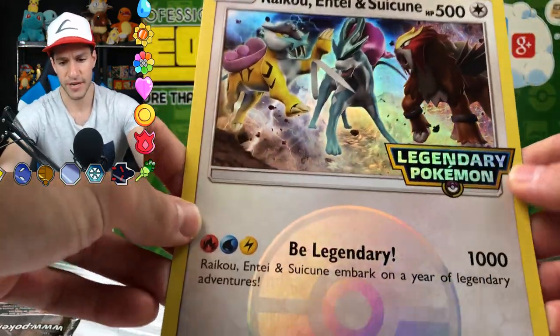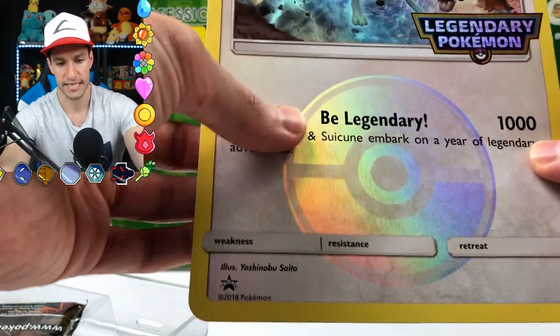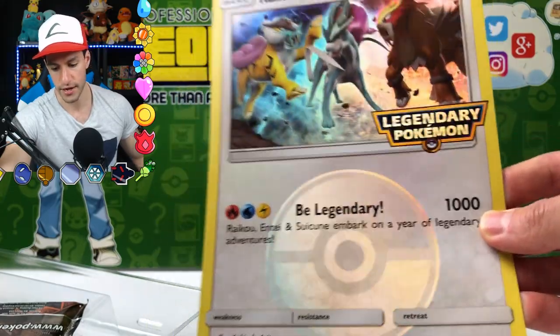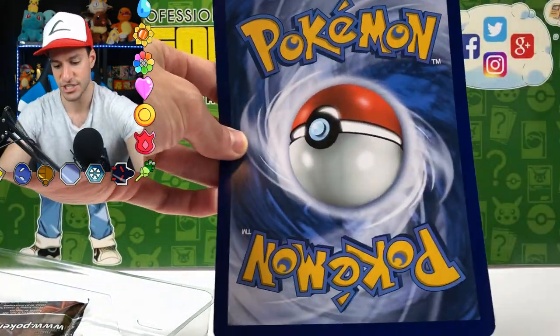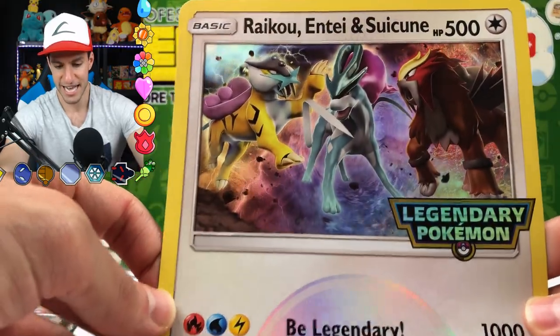Raikou, Entei, Suicune — HP only 500, but the damage they do is 1000, and it has the elements for all of them: lightning, water, and fire. So there is the big card; the back is just the same as any other card. That's really cool.